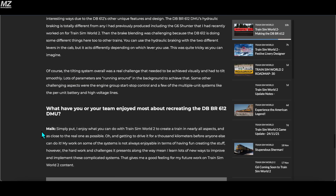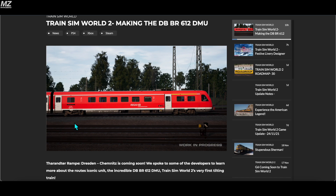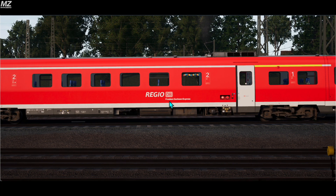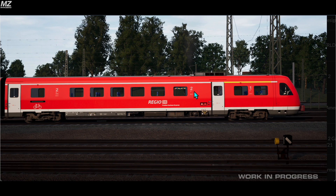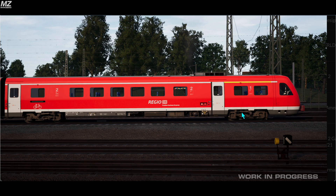That was the end of this article — very interesting to see the team in the process of making the DB BR612. On the side of the train it reads 'DB Regio' and 'Franken-Sachsen-Express.' We can also see the little family area right there. Very interesting and cool to see it in production. Hopefully you enjoyed this video — if you did, hit the like button, and if you're new to the channel hit subscribe. Consider becoming a channel member with the link in the description below, and I'll catch all of you in the next video.